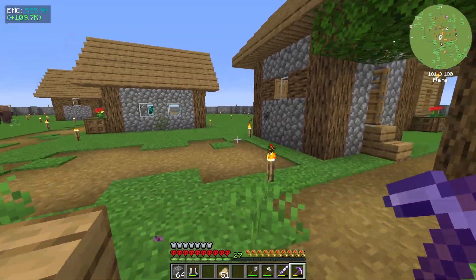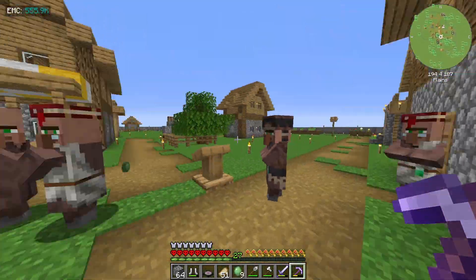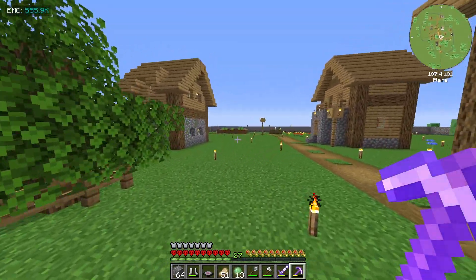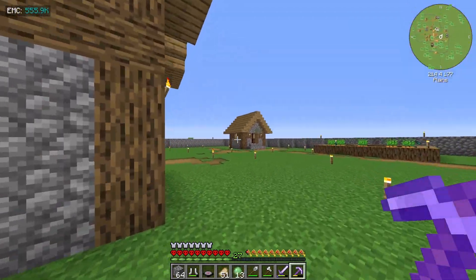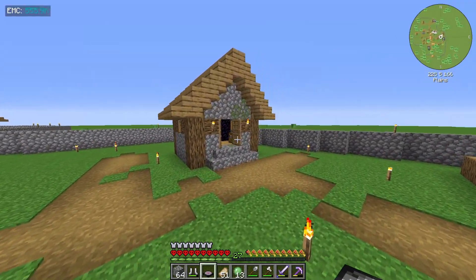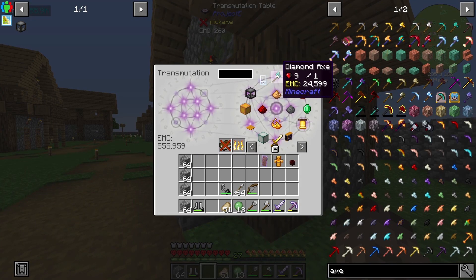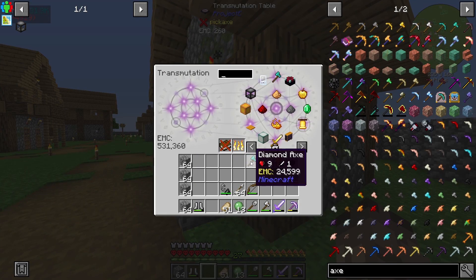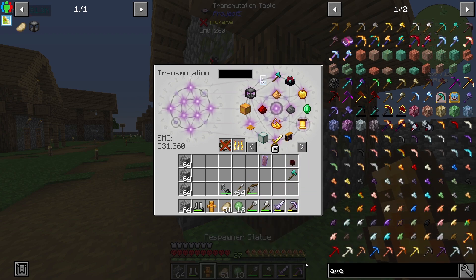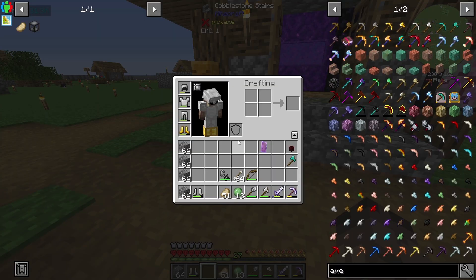I hate these slimes. We need to get into tinkers now to melt down a diamond axe so we can actually get ourselves a diamond in exchange for it. Let's just go in my house over here with the nether portal. A diamond axe is worth a very high amount of EMC, which is quite crazy.